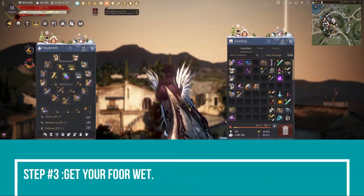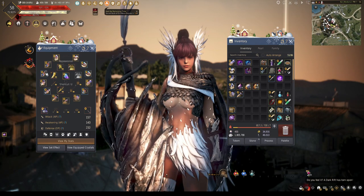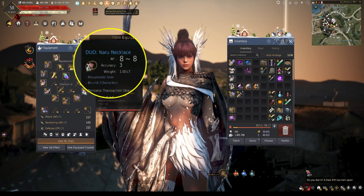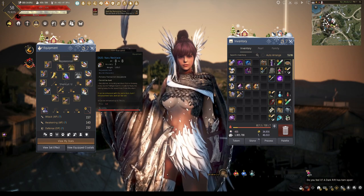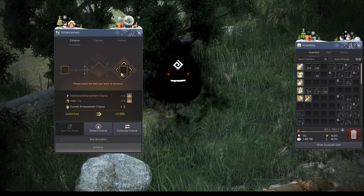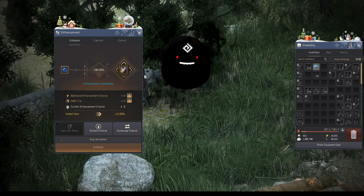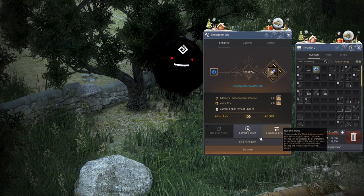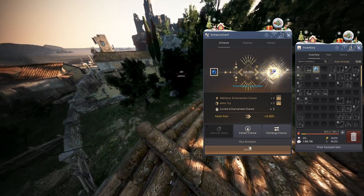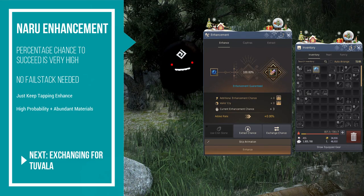Once you have your Naru gear, summon your Black Spirit. Notice I don't have any accessories equipped because the quest gives you some dual ones that only go up to TRI — a very low level — so it's more beneficial to save your stones for Tuvala accessories instead. Call the enhancement window by pressing 1, load the item you want to enhance, and if the enhancement material is already in your inventory it'll load too. Check 'Skip Animation' at the bottom — you don't want to sit through a five-second animation over and over. For Naru gear, just skip-enhance all the way to PEN.